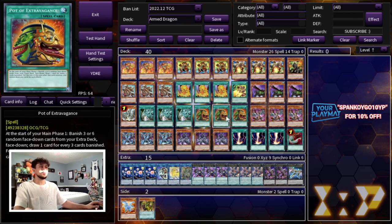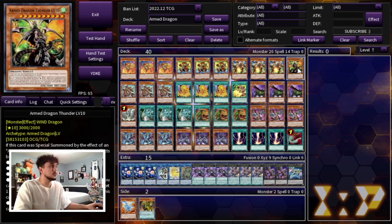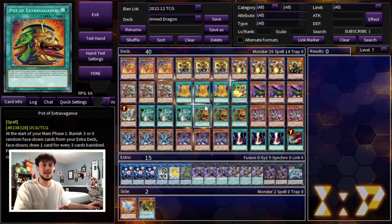We're playing 3 Pot of Extravagance. The reason is you don't really care about your extra deck that much in this deck, and it helps you dig through your deck further. You could play Prosperity, but since we're playing a go-second version focused on OTKing your opponent, I chose Extravagance. Your extra deck is not that important for the win condition — once you summon a couple Arm Dragon monsters, they're pretty beefy on their own, and Pile Arm Dragon and Lightning can boost their attack. So Extravagance is really powerful here.